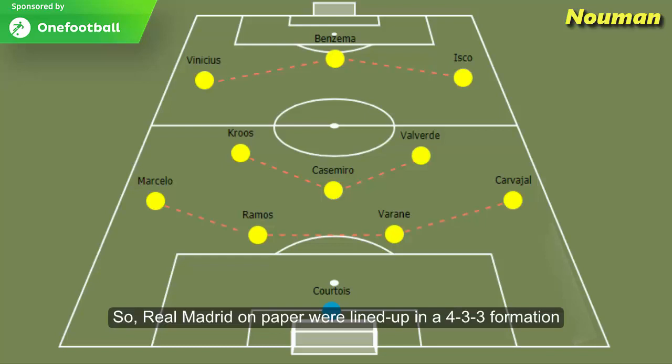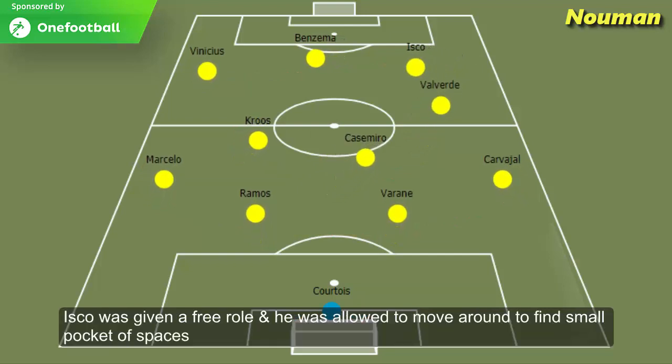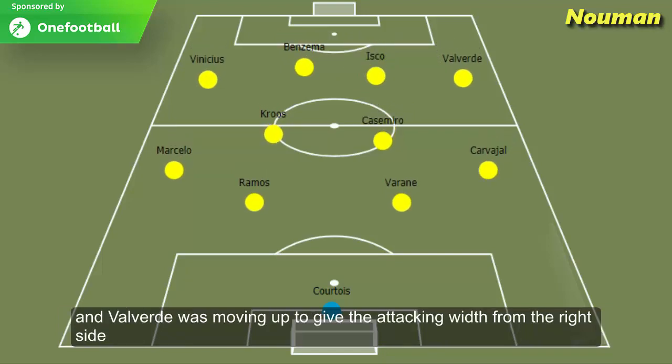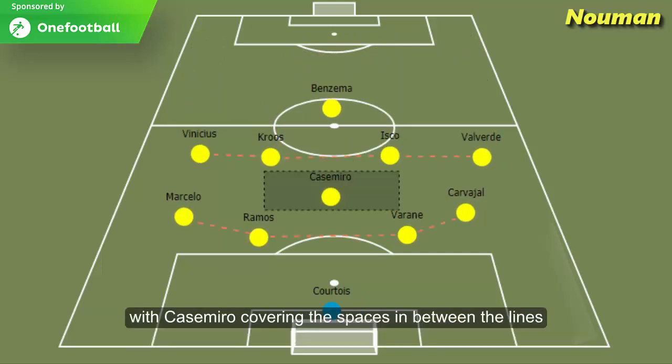Real Madrid on paper were lined up in a 4-3-3 formation but their formation on the ground was mostly 4-4 with possession. Isco was given a free role and he was allowed to move around to find small pockets of space, while Valverde was moving up to give attacking width from the right side. Real Madrid also changed their formation to 4-1-4-1 without possession, with Casemiro covering the spaces in between the lines.